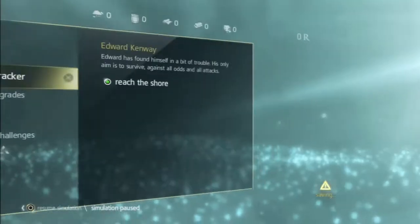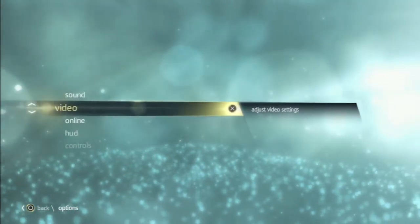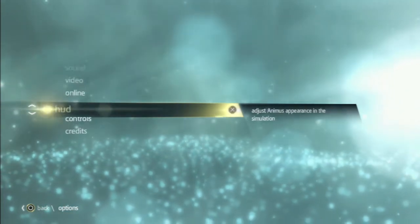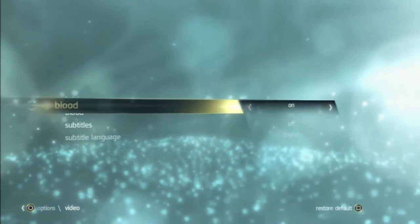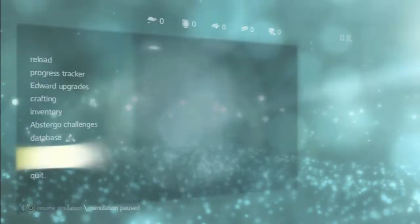I'm going to go ahead and turn the subtitles on. It's in options I'm guessing. Video. There we go — subtitles, on. Awesome, okay, so that's done now. We can go ahead and reach this place.